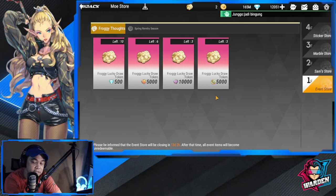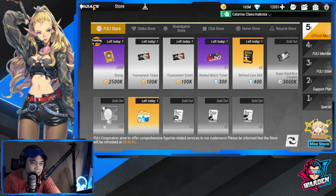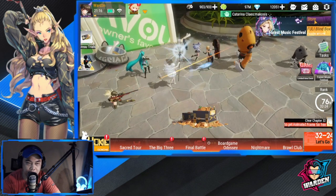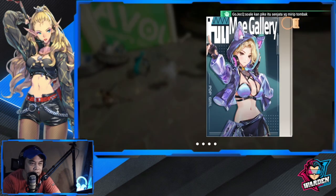You'll need Lucky Draw Tokens to go from your 54 Froggy Buttons toward the 46 remaining. When you spend in the event store, the total Lucky Draw Tokens you can get is only 22 — so you'll be short of 25 by 3 tokens. You need 3 more.